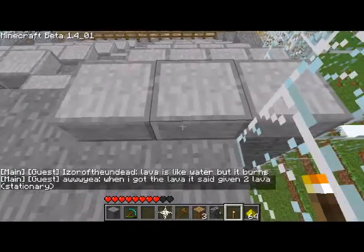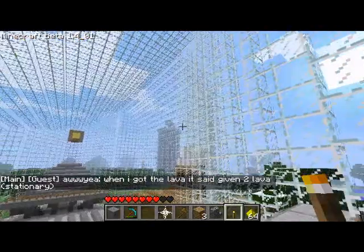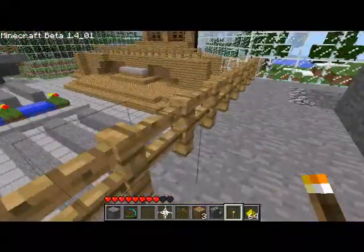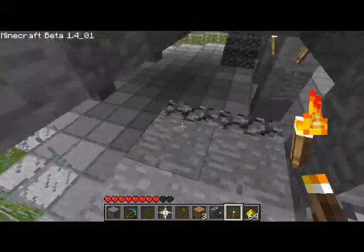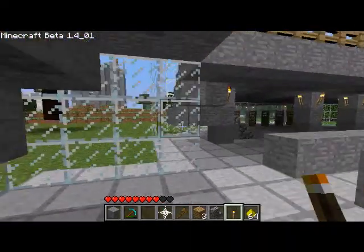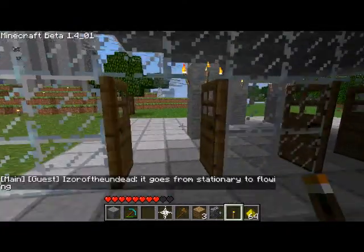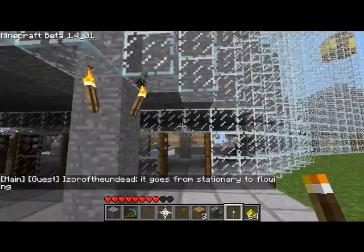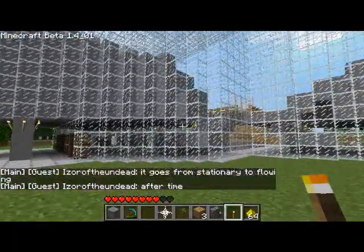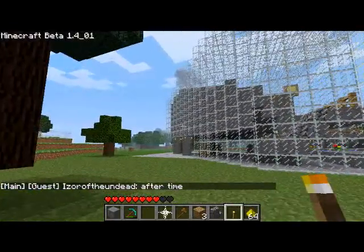Yeah, this is my build. The roof — it was actually pretty easy. I got the exact look of how it actually looks; if you look at a picture of it, it actually looks really close. It's not to scale, but it would be really hard to do it by scale. I mean, I got the roof down, but I didn't have enough room to put like a thousand seats in there.